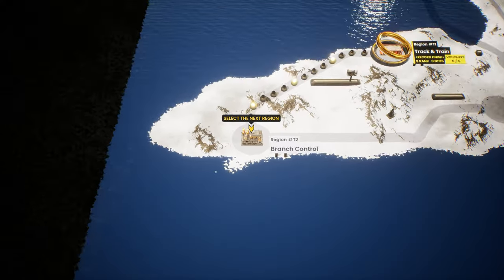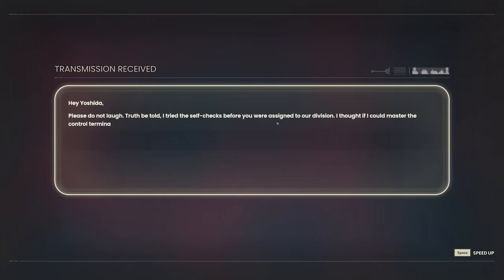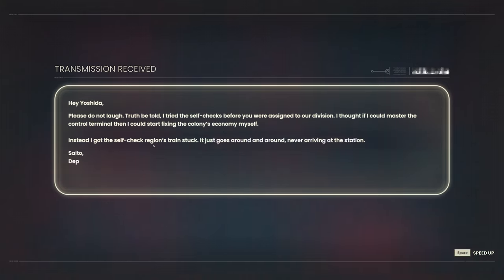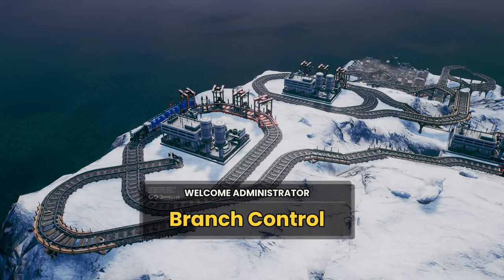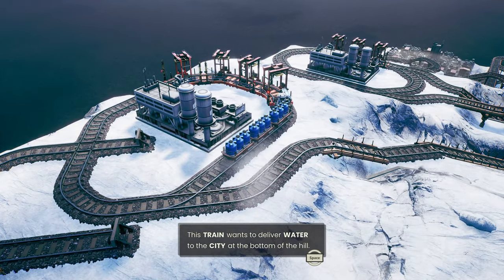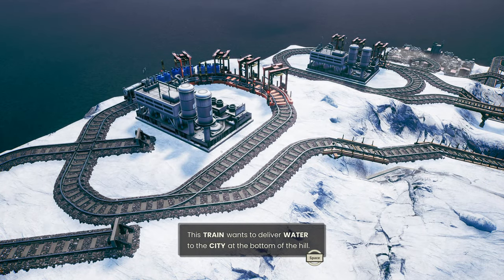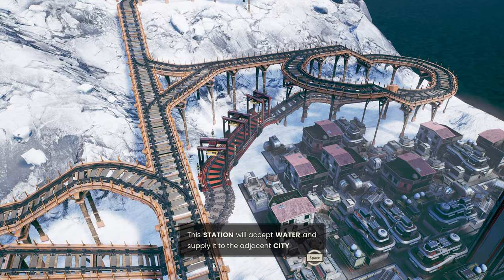Let's jump onto this one. I'm guessing it's going to be another tutorial. Hey Yoshida, truth be told I tried the self-checks before you were assigned to our division. I thought if I could master the control terminal I could start fixing the colonist economy myself. Instead, I get the self-check region train stuck — it just goes around and around, never arriving at the station. So he wants us to fix the problem with this train that keeps going around. Branch control — I'm guessing we've got some turning points here. This train wants to deliver water to the city at the bottom of the hill.